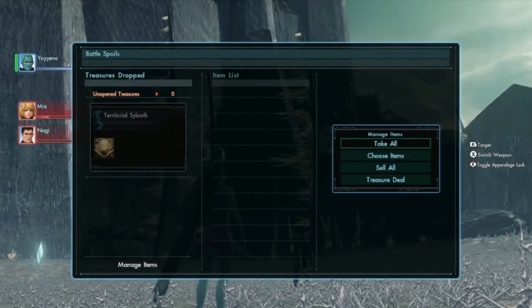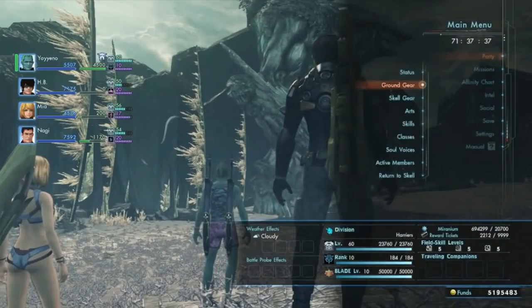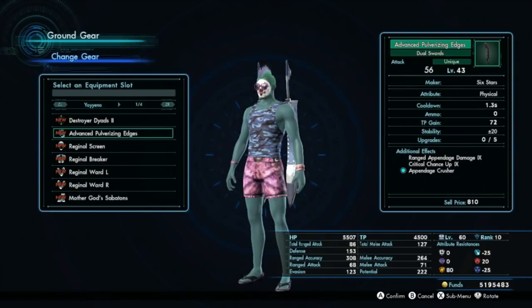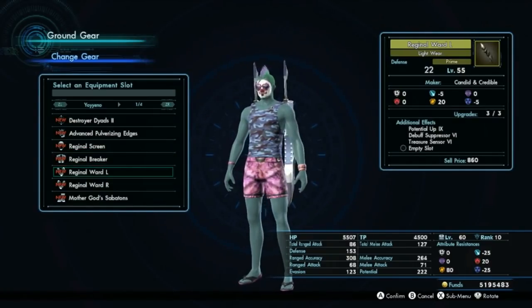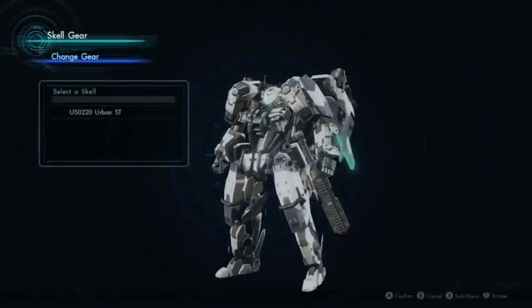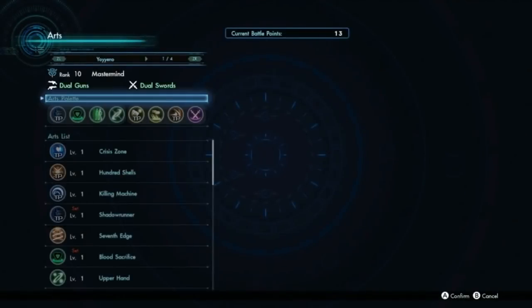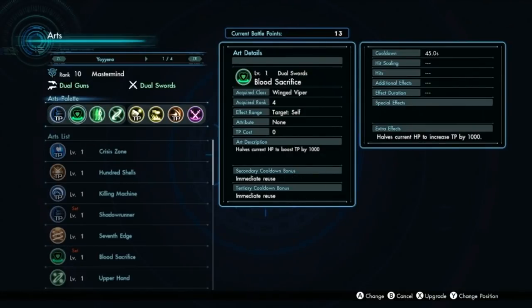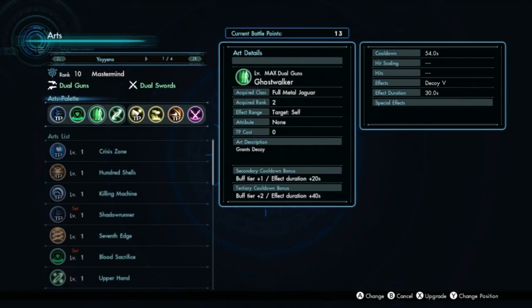Another really easy Overdrive build is the Full Metal Jaguar route. You don't even need your Cross to do this — you could also do this setup with Elma, who you always get. Shadowrunner is the main aura art. Blood Sacrifice is a great art for giving yourself extra TP over the course of a battle. Full Metal Jaguar has great ways to keep up Overdrive and TP — it's very beginner-friendly, even more so than Mastermind. Ghost Walker is an incredible art that allows you to take on enemies much higher level than you as long as you can keep it up, since it gives guaranteed evasion against attacks. Primer is a really good art for giving you TP — very short cooldown and a great green art to use before other arts.